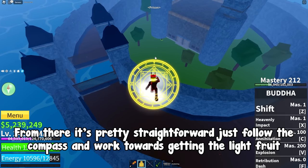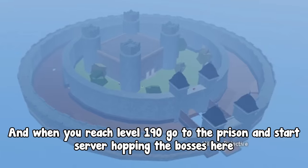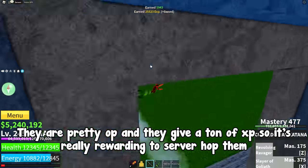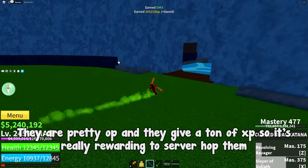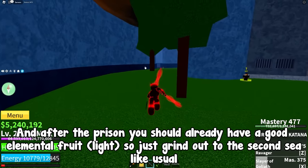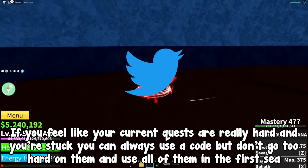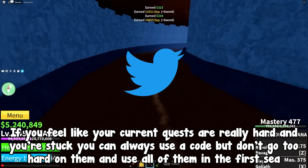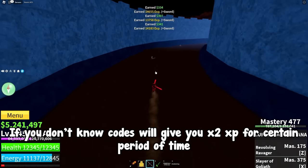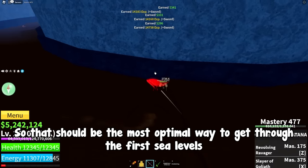From there it's pretty straightforward — just follow the compass and work towards getting the light fruit. When you reach level 190, go to the prison and start server hopping the bosses there. They are pretty overpowered and give a ton of XP, so it's really rewarding to server hop them. After the prison you should already have a good elemental fruit — light — so just grind out to the second sea like usual. If you feel like your current quests are really hard and you're stuck, you can use a code, but don't use all of them in the first sea. Codes will give you x2 XP for a certain period of time.